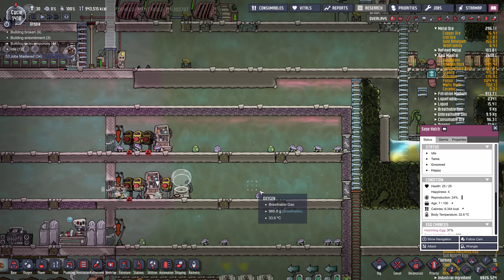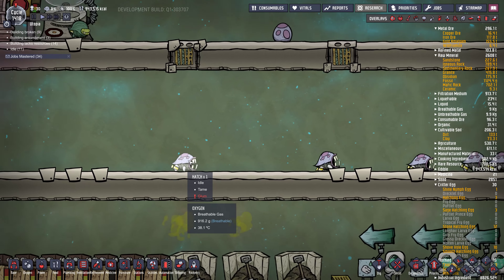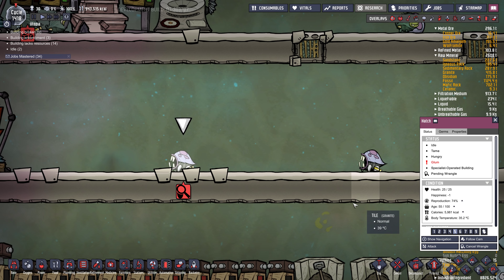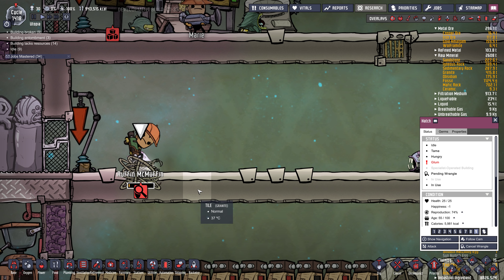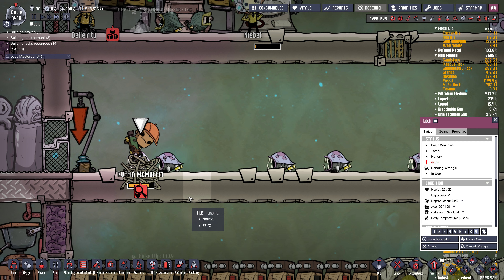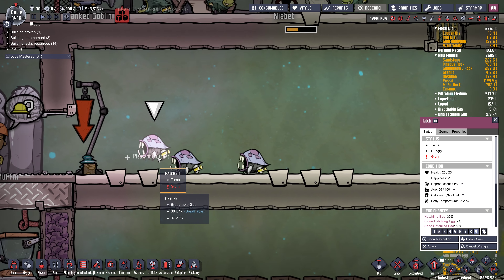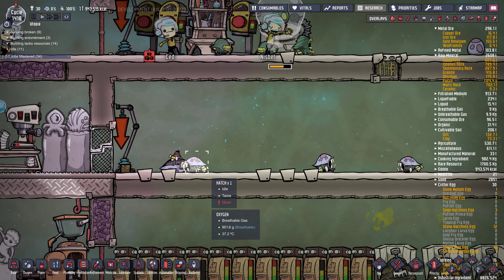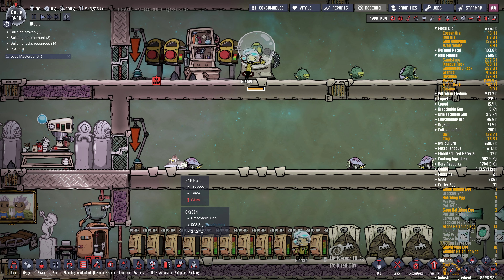To actually capture hatches, you need to wrangle them. Once you have the ranching skill, if you click on a hatch and click wrangle, I'll set it to priority 9 so they come do it right away. It basically puts them in a little bag — first it puts them upside down, and then depending on where you want to put them, a dupe will come along, put them in a little bag, and drop them off.